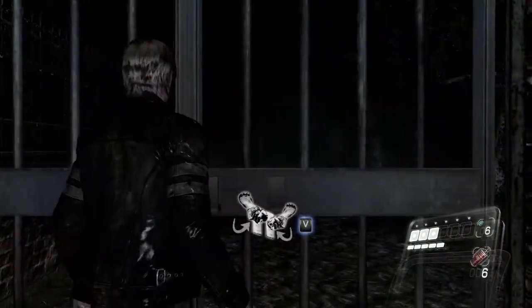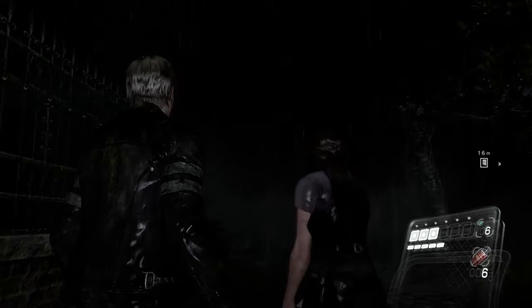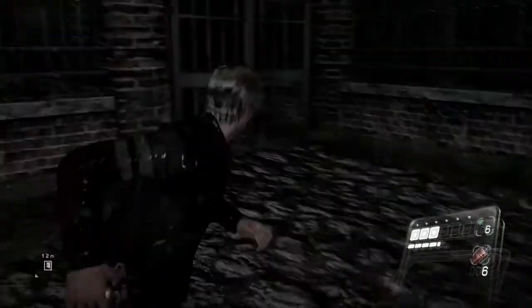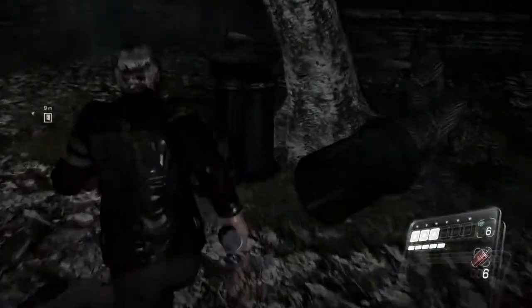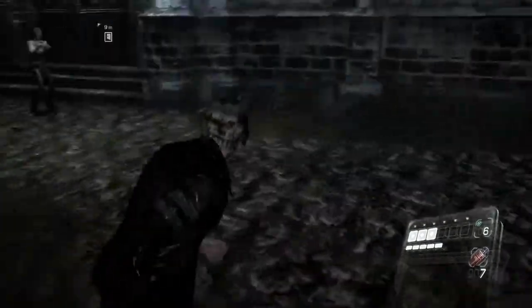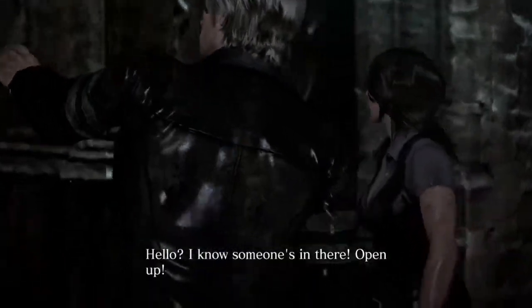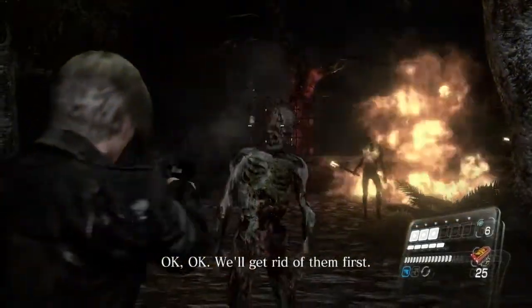Incendiary grenades stack in fives, so whenever you have five, that's a good time to throw one. When you equip a grenade and throw it, it switches you back to the last weapon you had. Those things will kill us — look, it's just us. Hurry up and let us in.